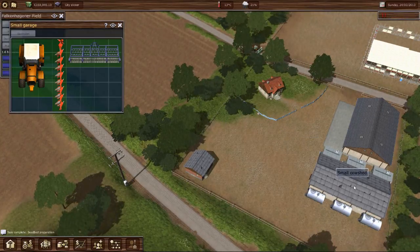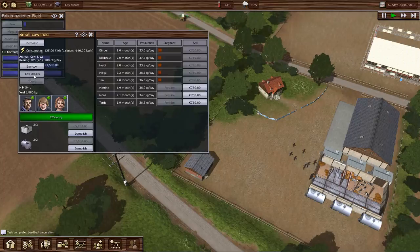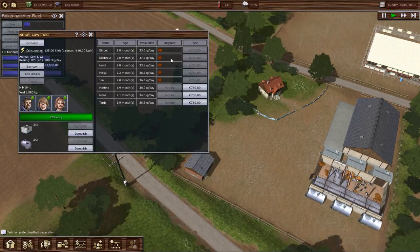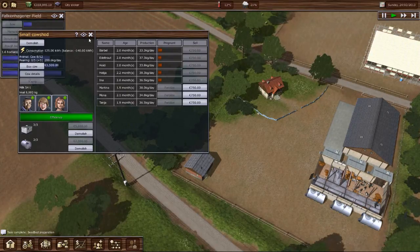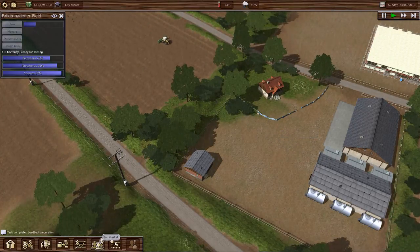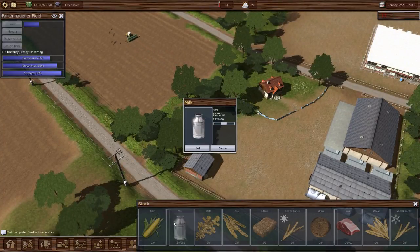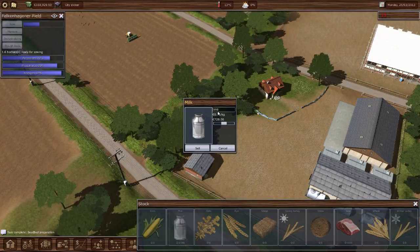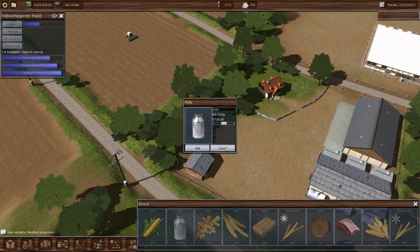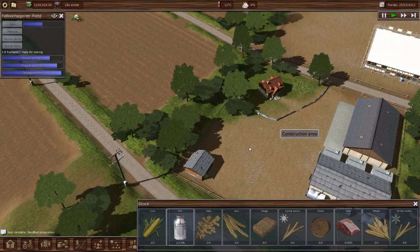Let's see how things are going in our cow barn. How are we doing here, ladies? Still producing some milk — good deal. Nobody's anywhere near being finished with their pregnant period. What do we have in milk so far? Oh, not bad — almost a thousand dollars worth, well $728 worth. Cool cool cool, we'll let that build up for a little bit.